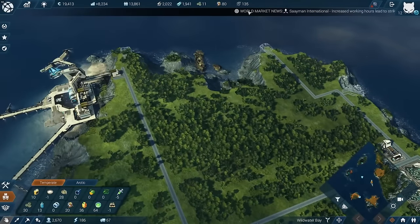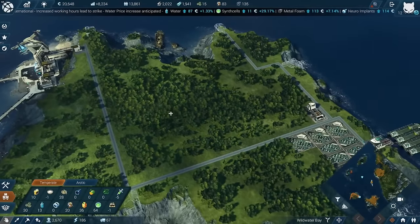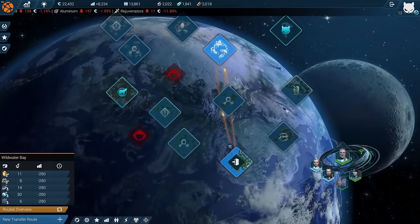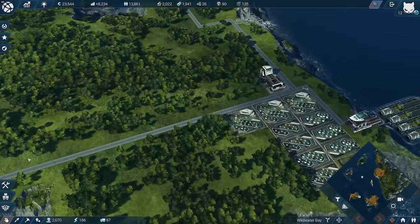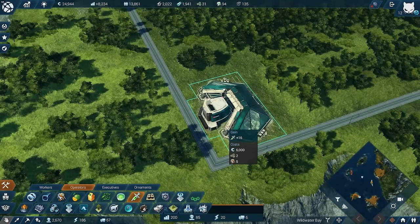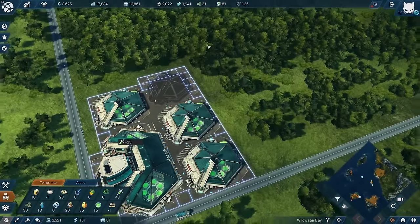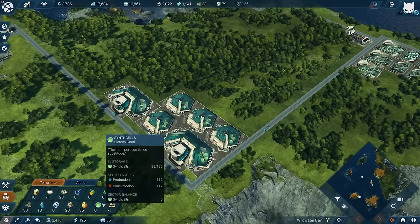Then we need the rejuvenators. World market news - we get some new stuff here. The world market is basically the stock market, but we still need a bit more time to unlock it. Once we have it we could purchase shares from other companies. We could already take over sectors but look - 1.9 million for one, 1 million for another, Viridian Cove, Walbrook Basin at 1.6 million - that's far outside our reach. What we can do is get ahead with the rejuvenators. One of them is actually already enough to completely deplete my synth cell production - we're at 59 now.